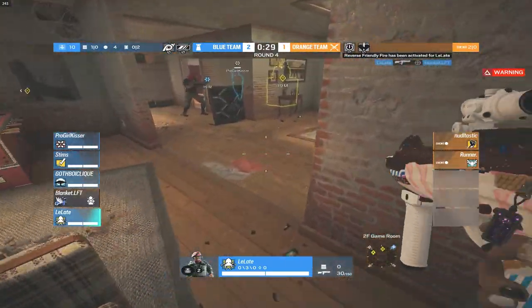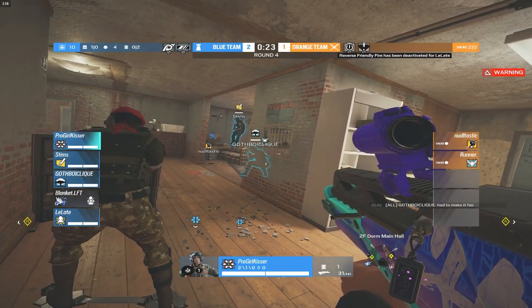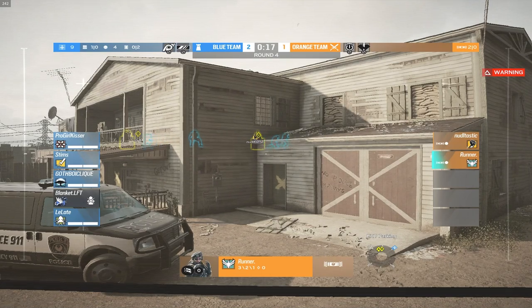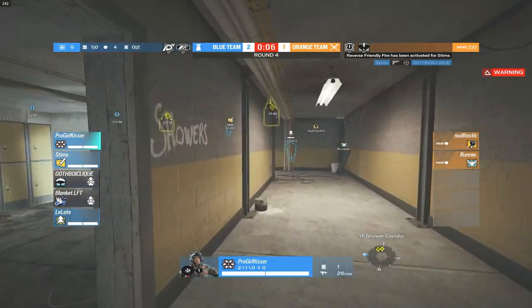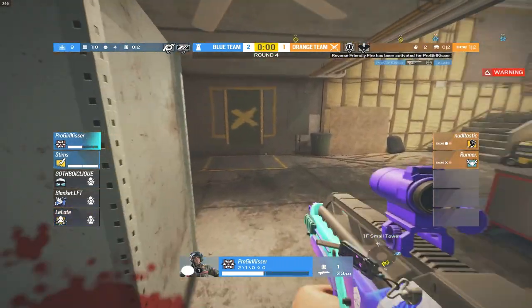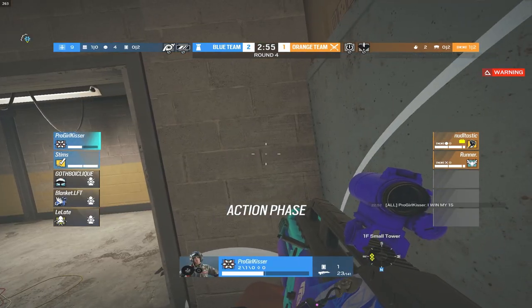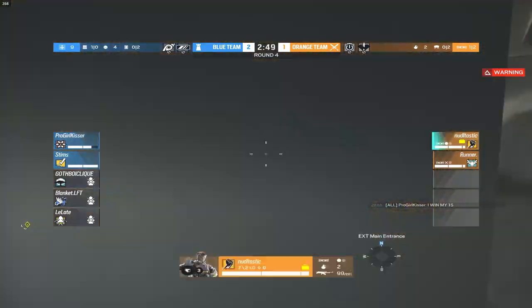A team kill just came out from Late onto Blanket — looks like the plat players are doing a little trolling, trying to make it fair. GBC typed in chat 'had to make it fair.' The plats are getting a little cocky here — it's only 2-1, they only have a one-round lead. Another team kill from Stims. We've got a TK war going on between Pro Girl Kisser and Late, and Pro Girl Kisser wins. It's now a 2v2.